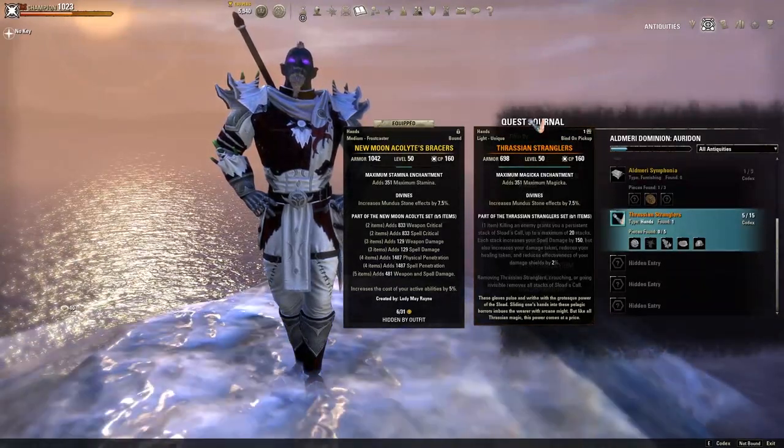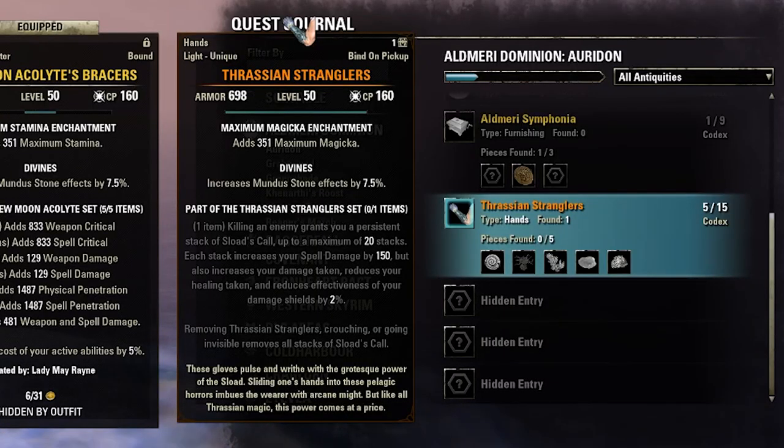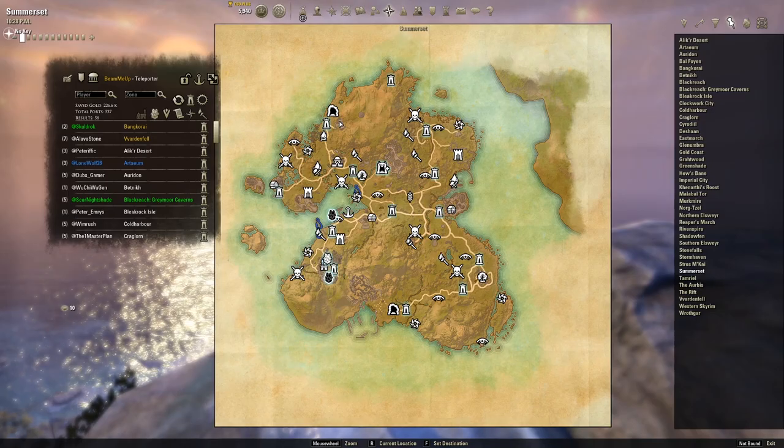Hey guys, today we're gonna go over how to quickly put together the Thracian Stranglers. There are five leads you need to find and then dig up. Once you've done that, it will automatically appear in your inventory.